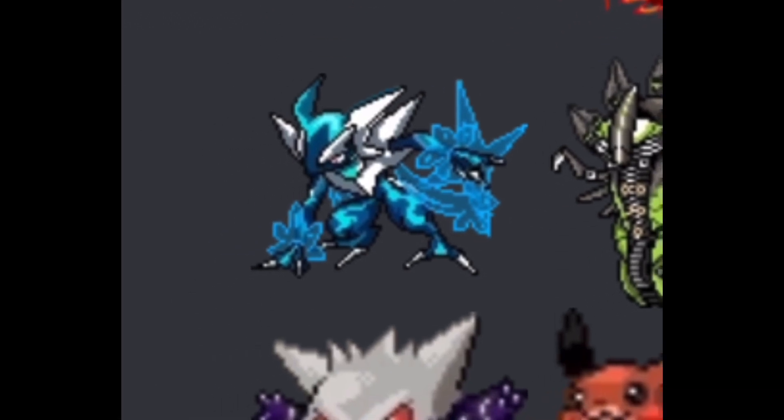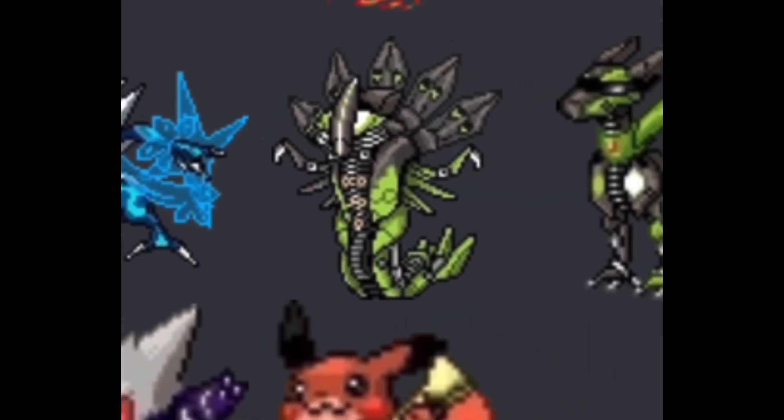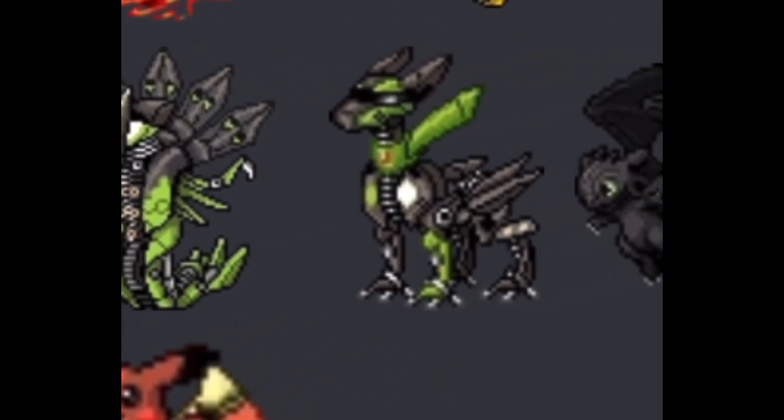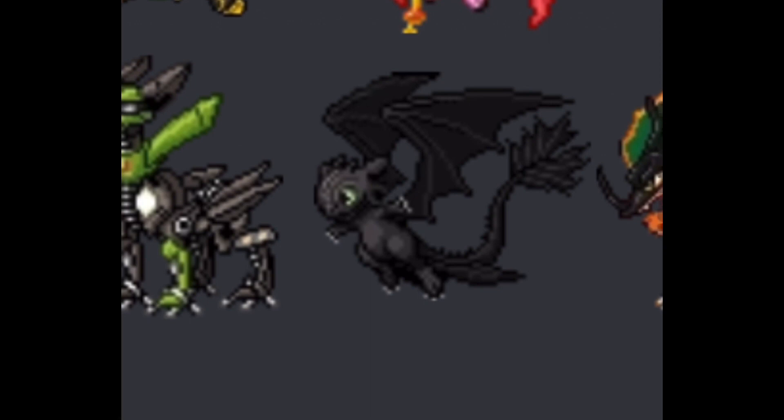This Greninja looks like a Doctor Strange kind of Greninja, if you know what I mean. And then the Zygarde — this armored Zygarde, I'm pretty sure it has a really pretty cool design and cool concept. Same with this other Zygarde. And then the Mewtwo with the dragon — pretty pretty cool.